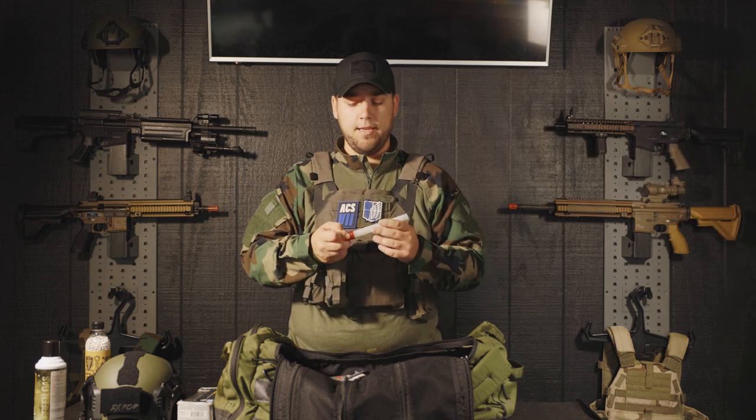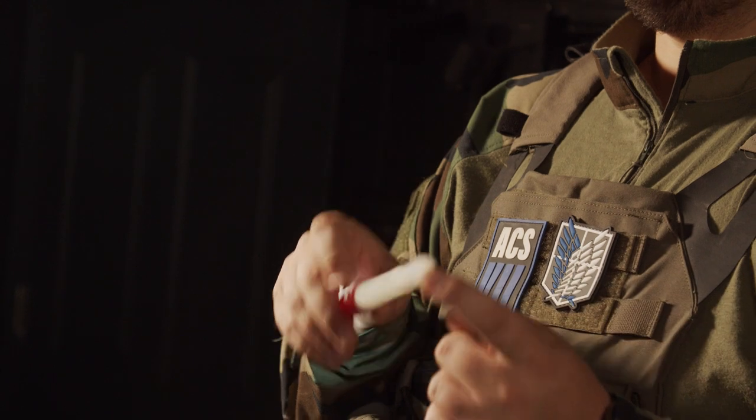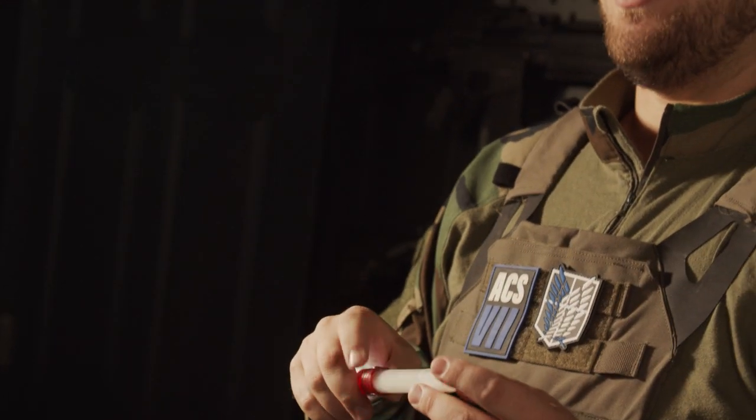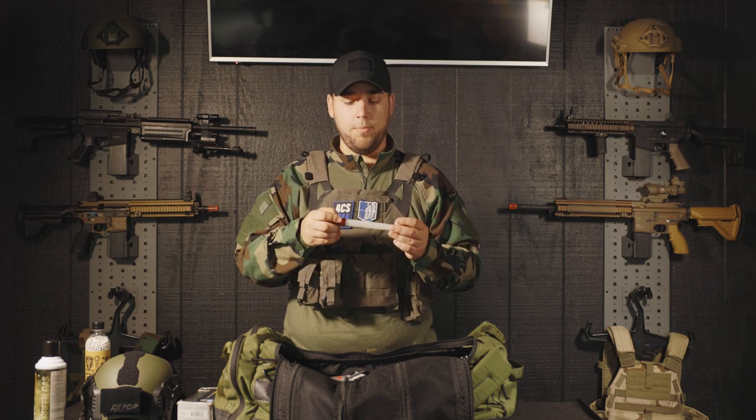Kill rag or kill light. I use a red blinking light to indicate — red, you're dead — and for my opponents to stop shooting at me. Having this is great if you're playing CQB or indoors in old factories where lighting is very low, and you need the enemy to stop shooting your way while you're dead and waiting for a medic or to walk back to spawn.